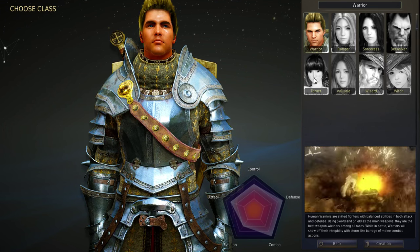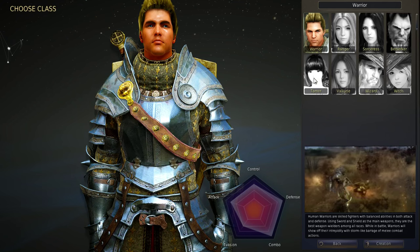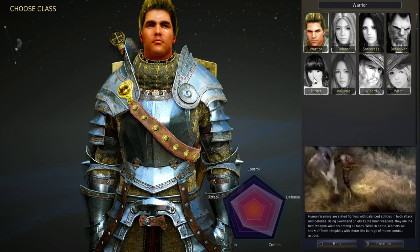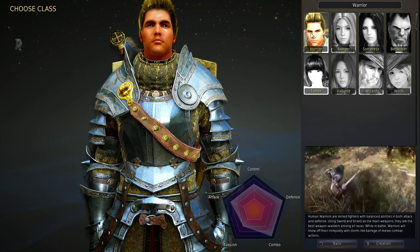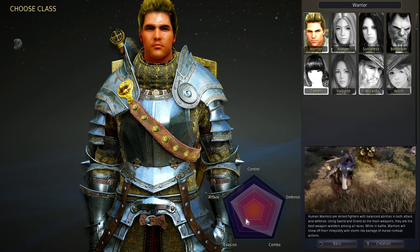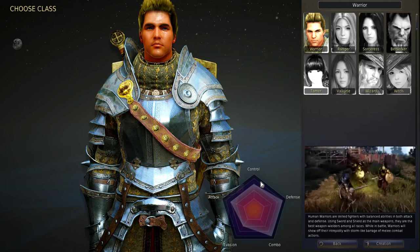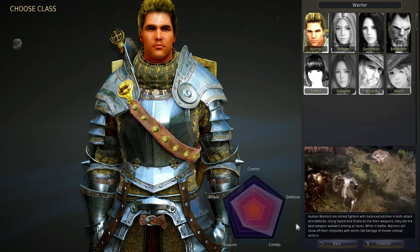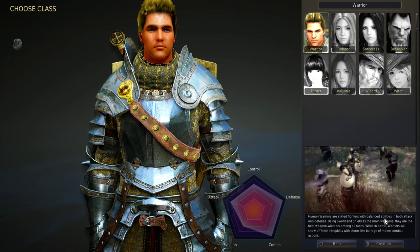There are others in the Korean version like Ninja, Plum, and Kunoichi — which is basically a samurai — and others. If we click on each of these classes, we see a little hexagon that tells you basically what that class is good for. We also have in the bottom right-hand corner a video of that class fighting, as well as a description of their fighting abilities.